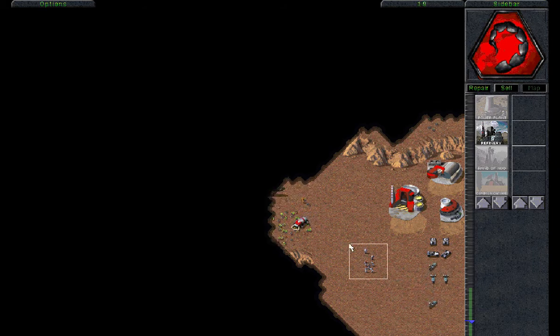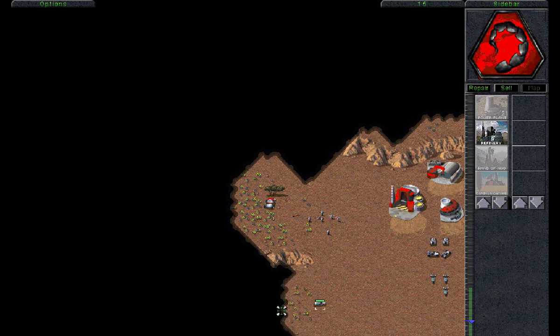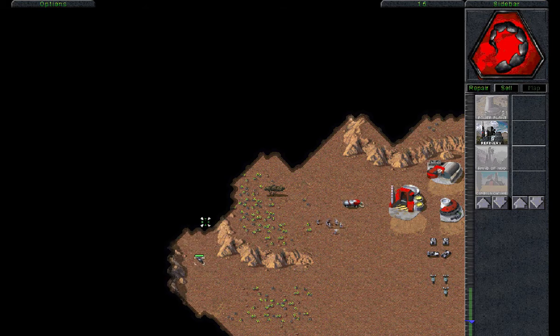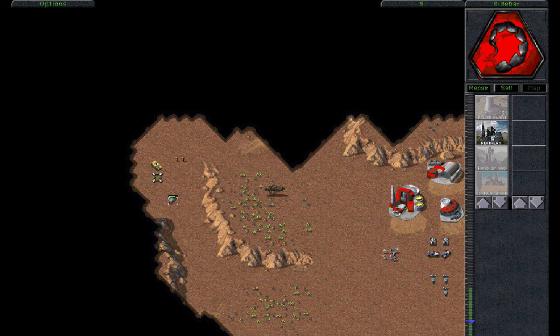We've got some enemies that might attack my harvester — that's not good. You guys can go ahead and kill it. I'm going to send one of these Recon Bikes to do some scouting, because they are the fastest ground unit in the game. They're actually slightly faster than the buggy, but a little bit lighter armor — they have slightly less health. As such, you do have to watch out for that. They are quite fragile.